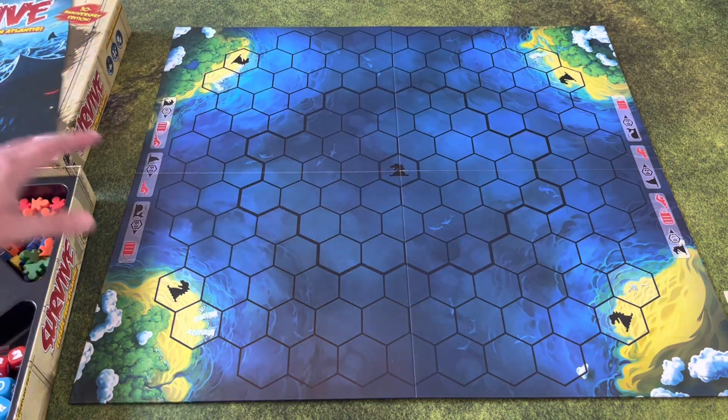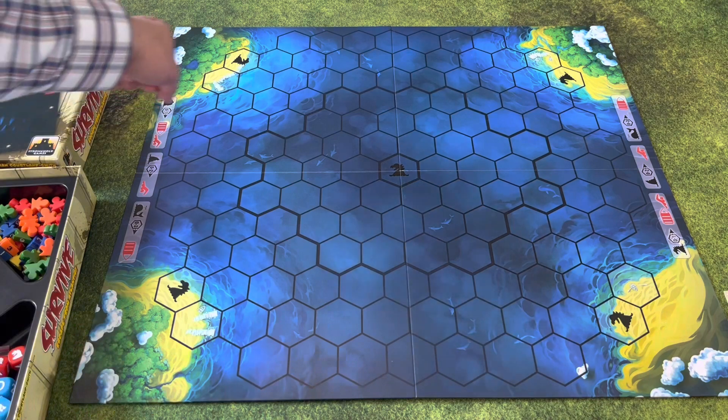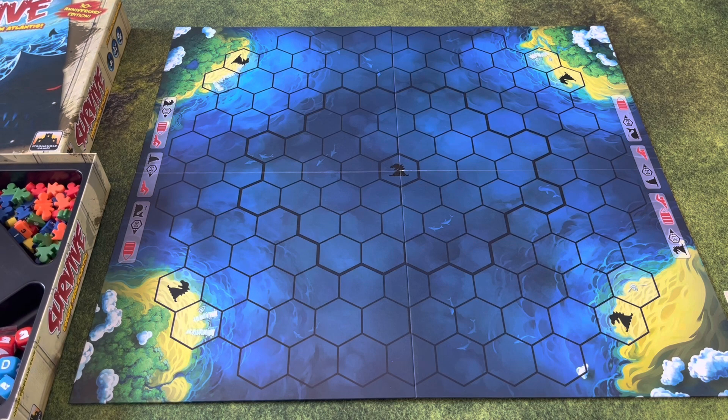In Survive, Escape from Atlantis, you're going to be building an island on the map that's slowly going to be sinking, and you're trying to get all your little people — all your little minions — to each corner. Whoever gets the most safe at the end of the game wins.